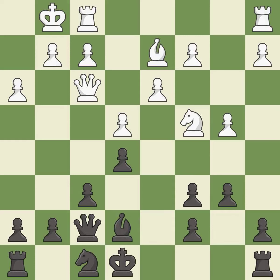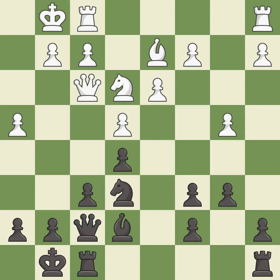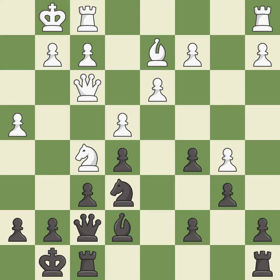This moves the bishop to safety — it is best and a fair move. This is not the right idea — it is an inaccuracy. This ignores a better way to connect rooks — it is a mistake. This is the strongest option. This move puts the pawn on a safer square.